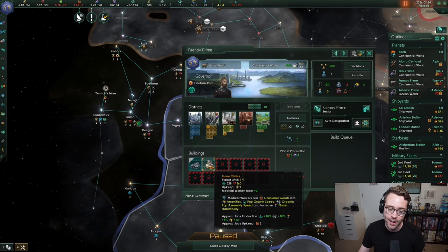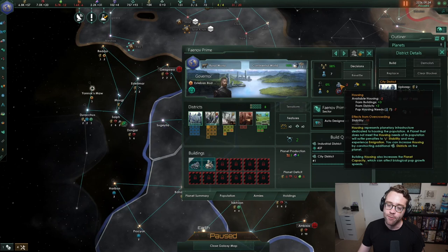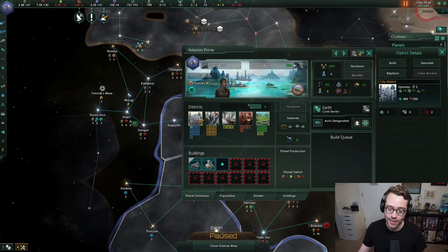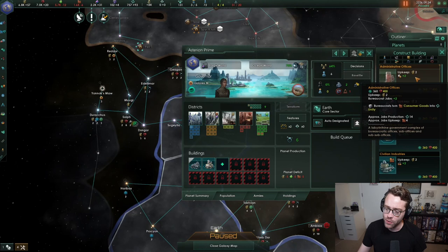Fainov Prime — we said we'd throw gene clinics on it and build industrial districts. I'm building an industrial district and a city district so pops aren't unhoused. Remember, homeless population generates crime or reduces stability, which we really don't want. I'll also build an administrative office here since we're considering making this a unity planet.